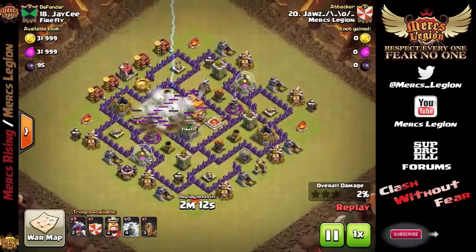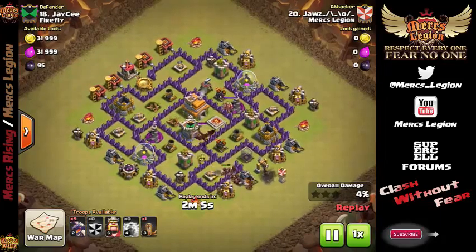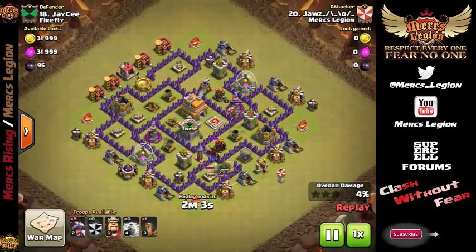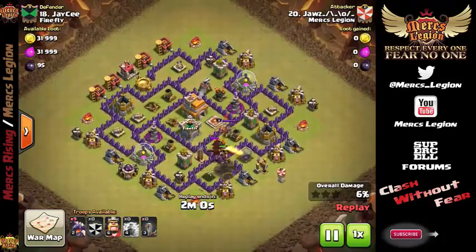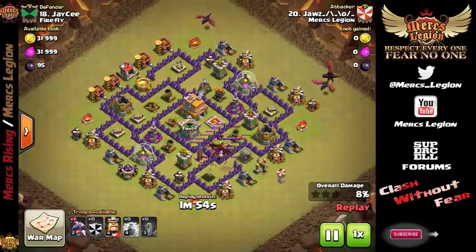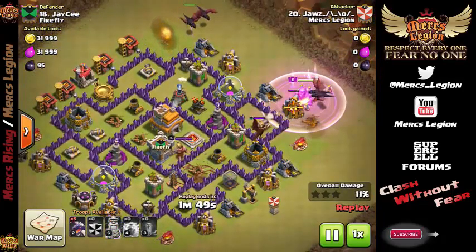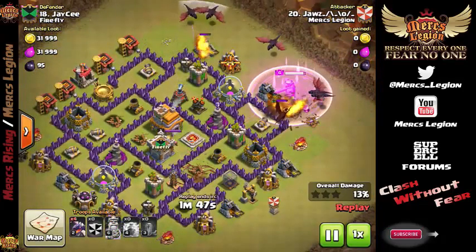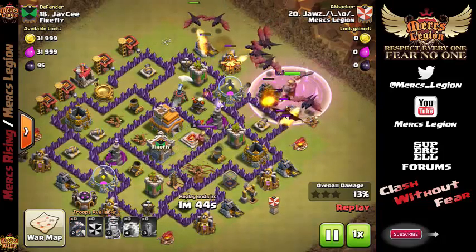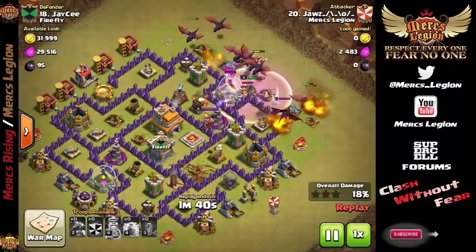We do have the Triple Lightning Bolt here, which is one tactic you can use. You can also use a BBQ, which is using 2 bolts and 1 lightning. However, I did kind of like the Quake spell in this one as a way to weaken up that last air defense for your Hogs to get in there. We don't see Hogs too often in a Dragon attack if it's just straight dragons, but this air defense was close enough to the edge. Jaws felt he could come in here and have plenty of time to get through the Dragon and take out the air defense. He was absolutely right.